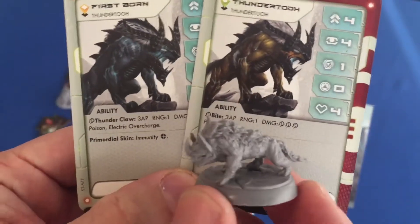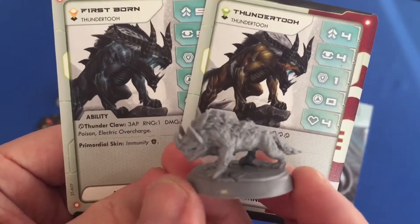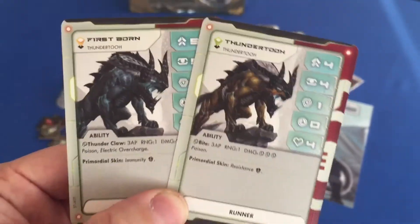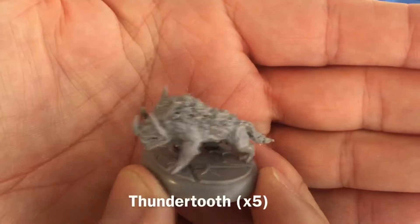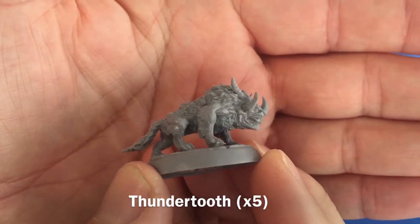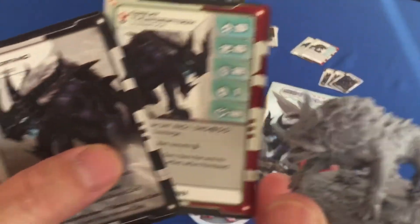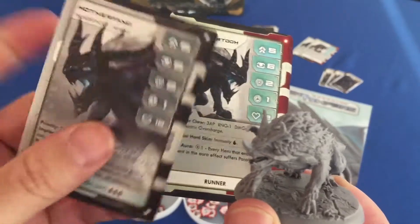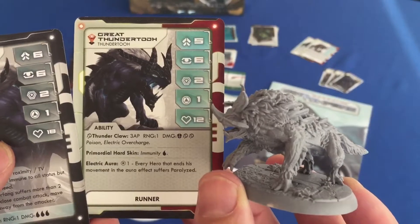Thundertooths — the models are all the same for these Thundertooths but in two different variations. You change the identification of them on the board by putting those bases that came with the core game. And then Mother Fang — nemesis card there on the left, stats for the nemesis, and then the basic enemy card there on the right.